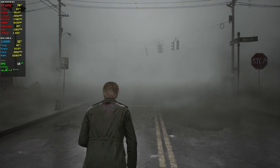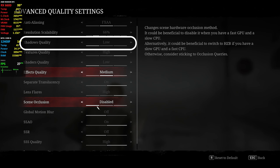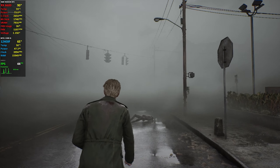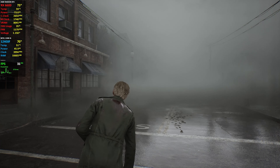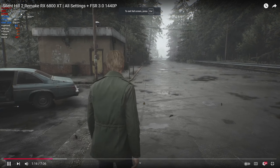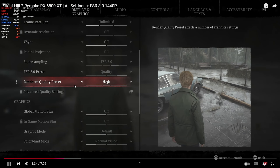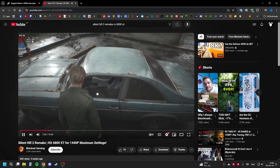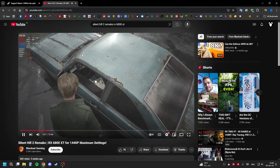I found that three main settings are draining FPS: shadow quality, shader quality, and screen space reflection. Lowering these makes the game perform better, but lag spikes are still there. I looked at other people on YouTube and found that the VRAM load is worse on AMD only. This guy has over 8GB of VRAM loaded, but the RX 6800 XT has more room for VRAM, so there are no lag spikes when shaders load as you move forward.